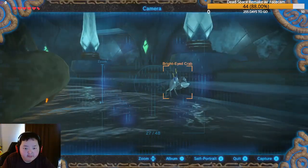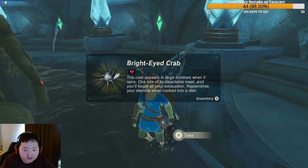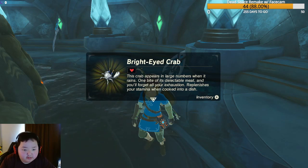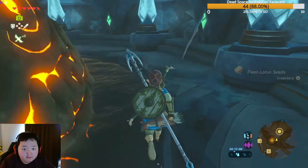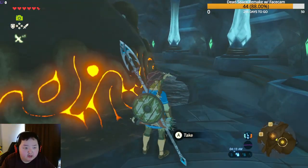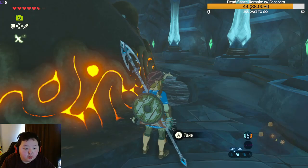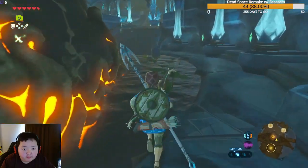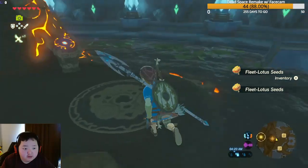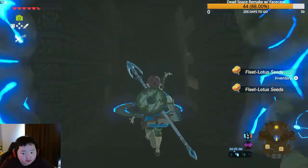Inside the shrine, there's a silver longsword chest on top, but our inventory is full. We also spot lotus seeds. The shrine puzzle is called 'Pushing Power.' We remember this one — it involves getting to the top and manipulating a ball while dodging rocks. If hit by a rock, we'll fall back to the bottom.